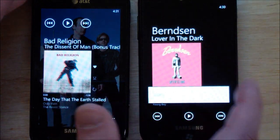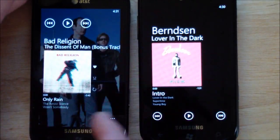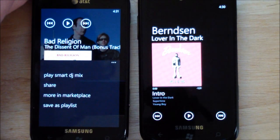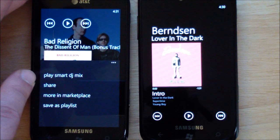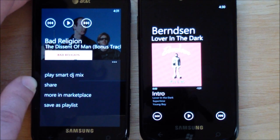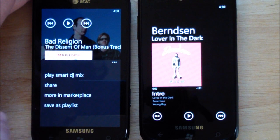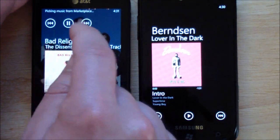Because before, I think those things were kind of hidden. But that's basically the changes between the two. Play Smart DJ — that's a new option in Mango, everybody's been waiting for that. Smart DJ, Share, More Marketplace, Save as Playlist. So that's kind of nice — you can actually do playlists now on the device.